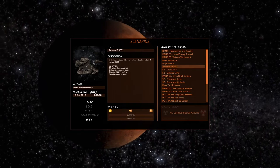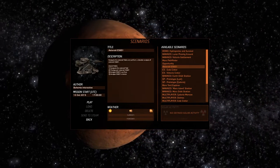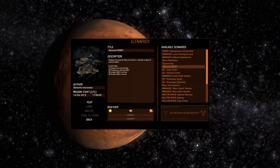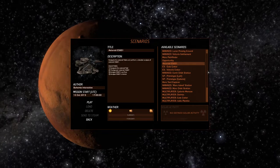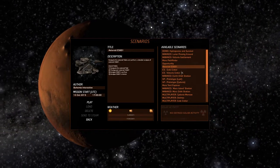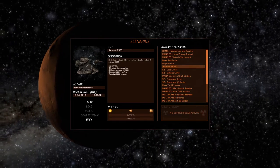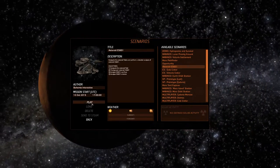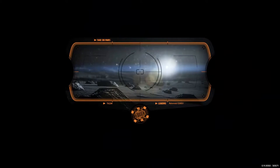For example, this one right here: you have a probe orbiting an asteroid and your job is to photograph the actual asteroid. This is kind of similar to the Rosetta mission that was executed in late 2014. If you were basically teaching about that particular mission, this would be a really cool way of exploring what it would be like controlling the probe around an asteroid.